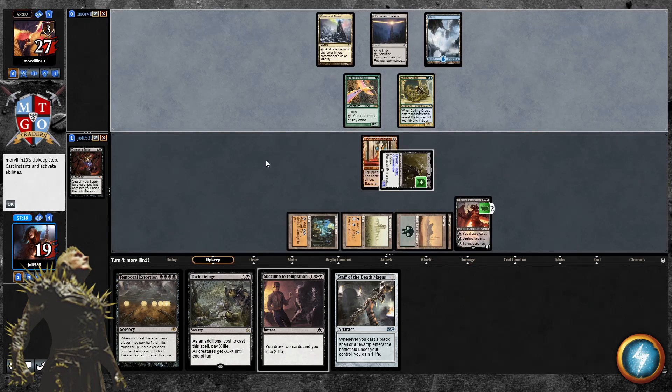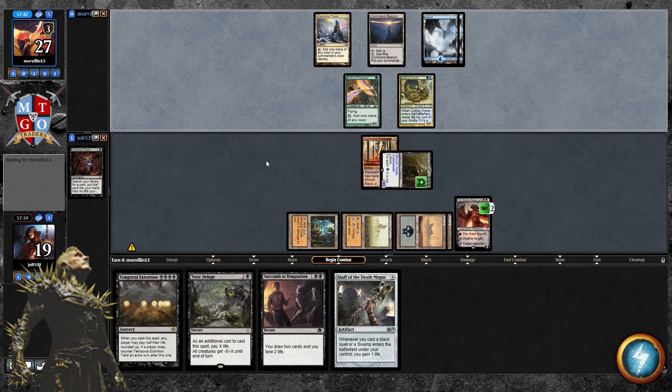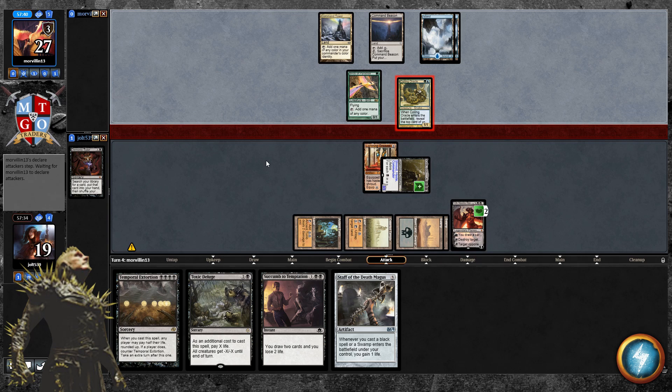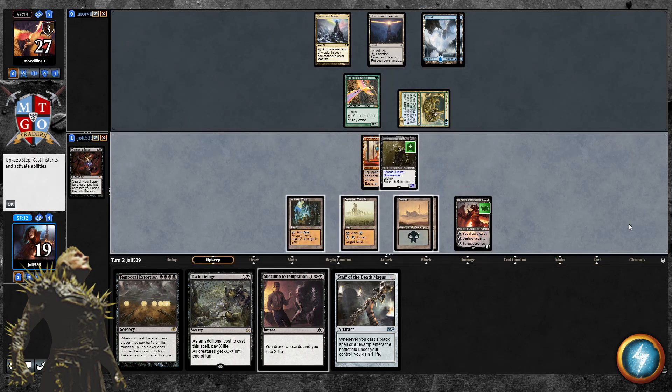It felt good to include Helldozer — normally I'm not a huge fan of land destruction, but Helldozer has triple-black cost and a triple-black activation; you get to untap it if you destroy a nonbasic land. I'm not slamming it down quickly, but if we can get Helldozer down and push the game to our side, I like that. Other than that, we've got solid stuff — Midnight Banshee, Lord of the Void. This is basically mono-black stompy, which is pretty cool.